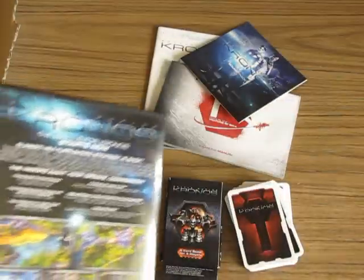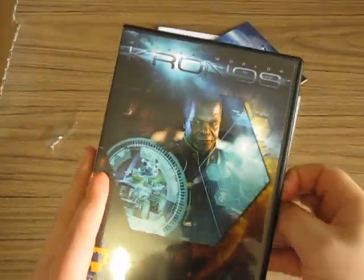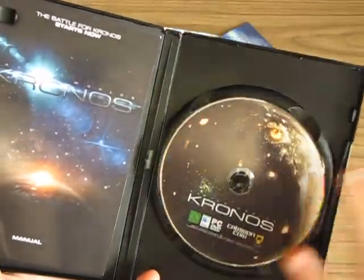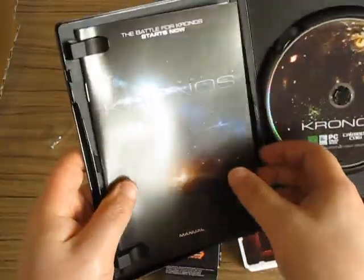The disc itself is the same planet as before, I believe, except ravaged by war. We've got the standard manual here, which has a cut-down version of what we've seen in the extended manual. And that's it.